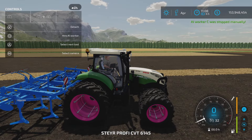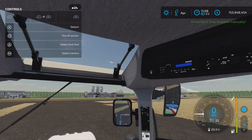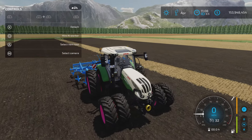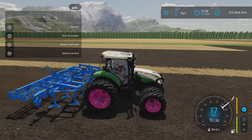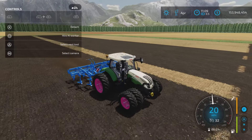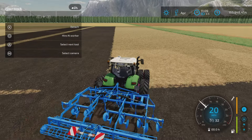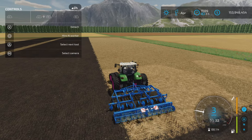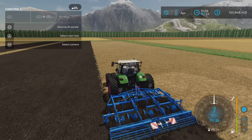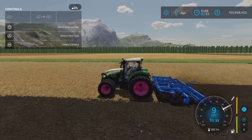Let's hop into this one — optioned up with the CVT transmission. This is the 6145, and there's no top speed difference that I can see. It is of course much more powerful. We're actually pulling a piece of equipment that is a little heavy for this tractor, but no problem at all.